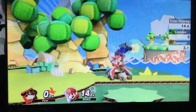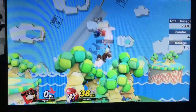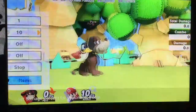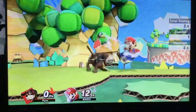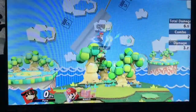Clay Pigeon into up smash will work on the entire cast at zero percent. And a bit trickier, Clay Pigeon into up tilt into up air will deal more damage. This is all character dependent on who it works best on and at what percentages.